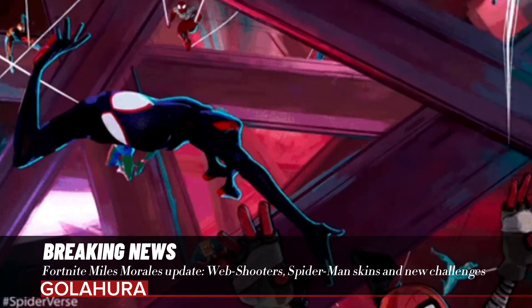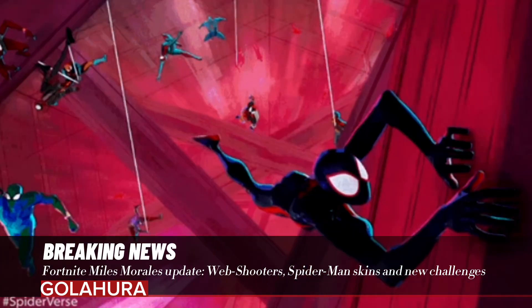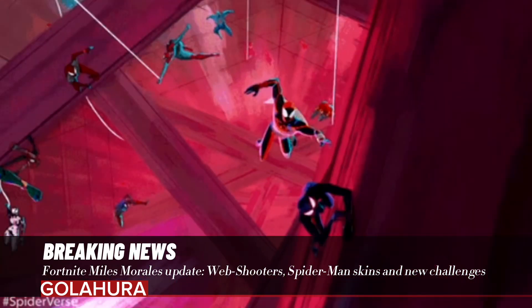Epic is selling the outfits individually and with matching accessories as part of the Spider-Verse bundle. As an added bonus, the Spider-Verse bundle comes with the Mega City Swing loading screen.